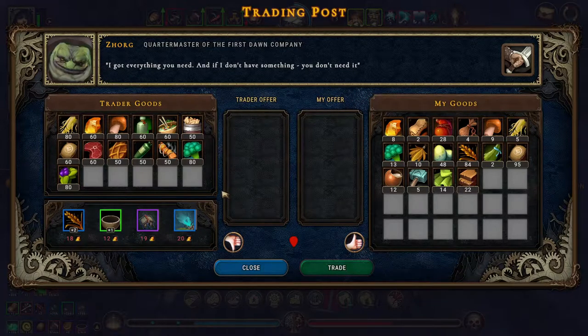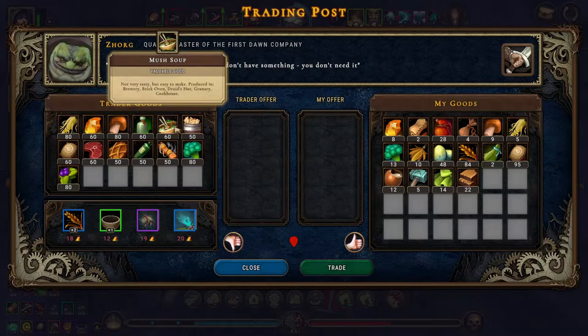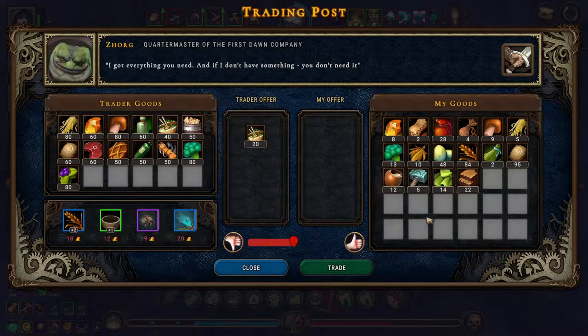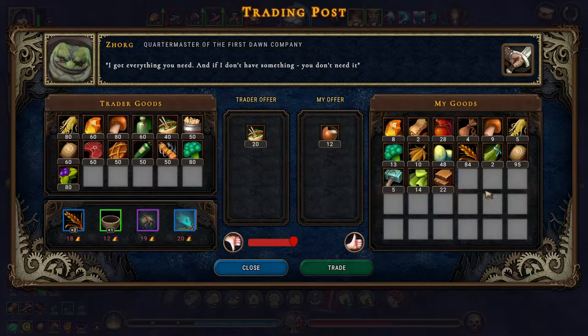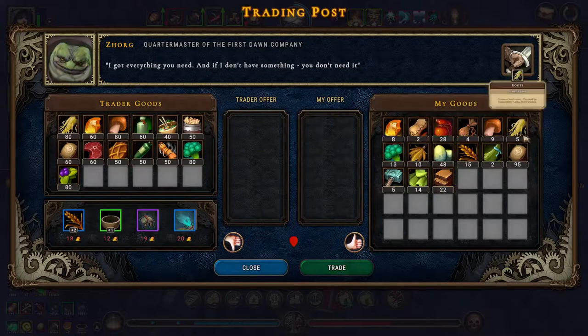And sword does not have either bricks or clay, great. So I guess we'll just let him go unless we want to get some mush soup or something. What if we get 20 mush soup? We can trade some resin for it because we don't need that — let's trade some grain for it for sure. All right, let's trade that.